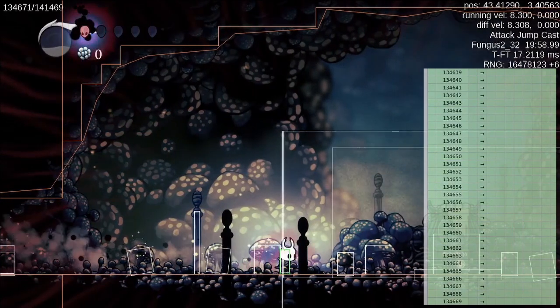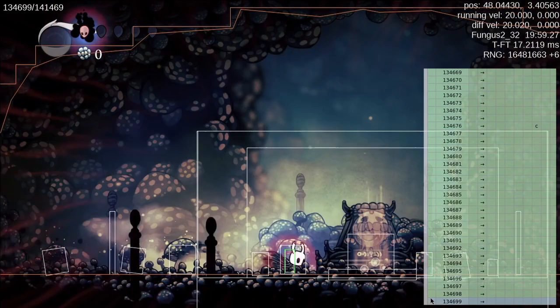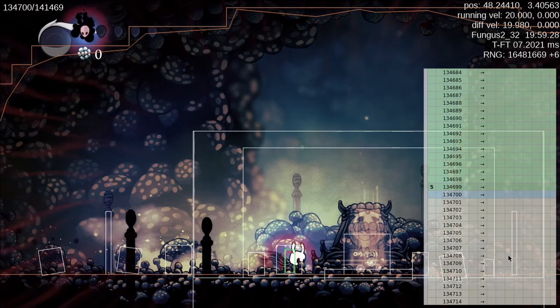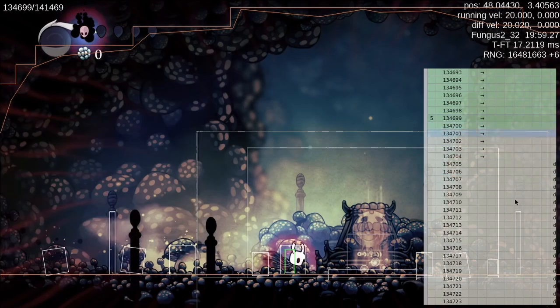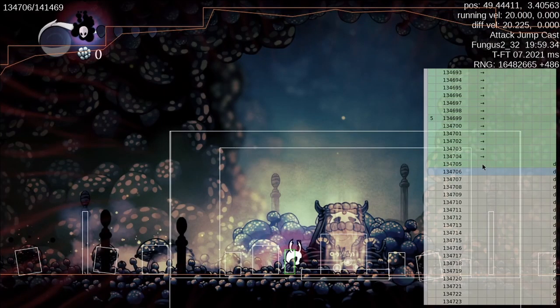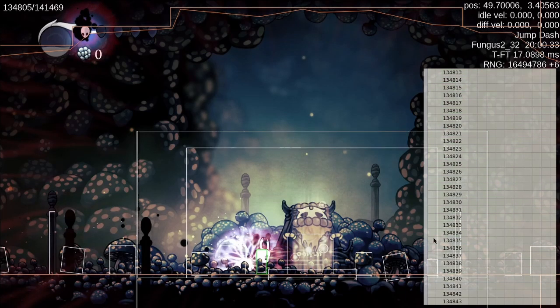A little bit closer, and then one more dash probably. I might be able to hit a dream nail without a dash but let's just let it dash in a little bit more. Okay, and then we're going to dream nail as soon as we get control. Set a save state, and then we will step forward until I see control flags again. Okay, we got control, so starting in the prior frame we can begin dream nailing. We don't have Dream Wielder so we're just going to hold the dream nail for a full second and that'll lock it in. We want to go up to five on the next hundred here.